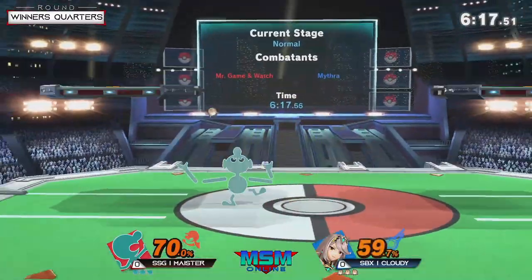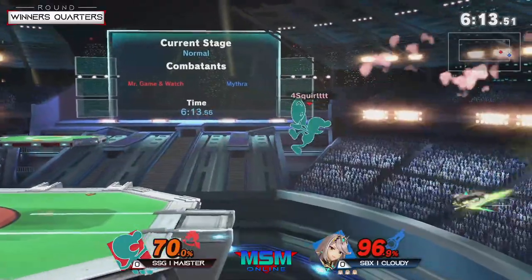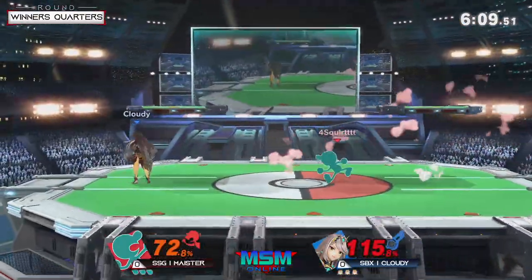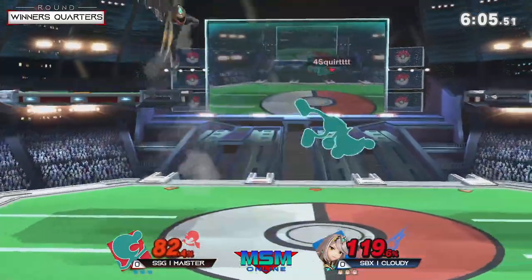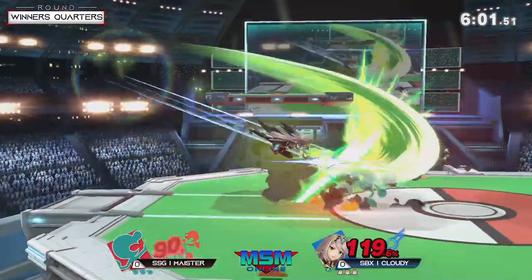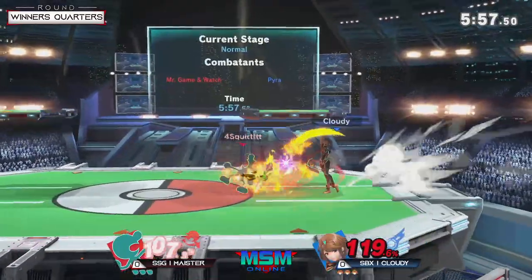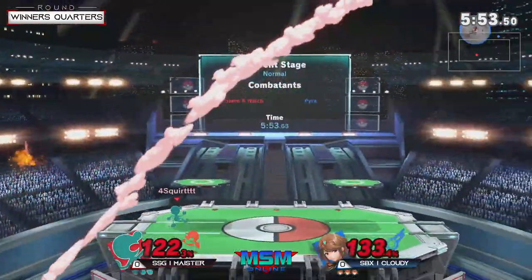Look at the way that Cloudy is playing — he's not too aggressive, a little bit passive, just knowing that if you try to hit Game & Watch on the shield and your aerial isn't safe, you'll eat a very tough punish. Game & Watch will always turn it on you. So you can see how Cloudy is looking to punish Meister for pressing his buttons instead — it's more about what can I get against Game & Watch rather than how fast can I hit him.